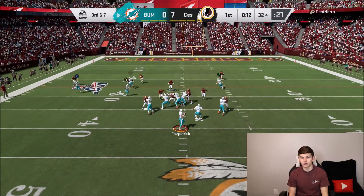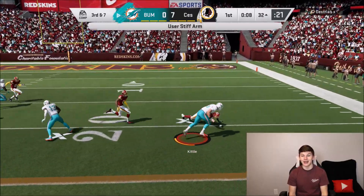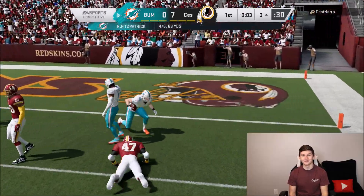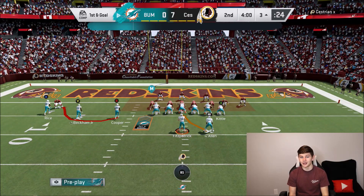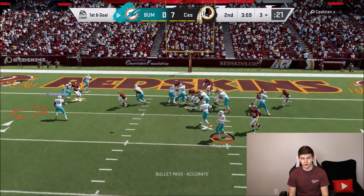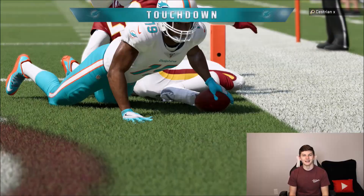Third and seven — can we get Amari Cooper or Kittle open? I think Kittle. Let's go — George Kittle with the first down and the stiff arm on Harrison Smith, plus a spin move, all the way down to the three! Kittle is making big-time plays. Running an RPO here — let's see if I should throw it. RPO to the outside of Amari Cooper — get it to the end zone for the touchdown!